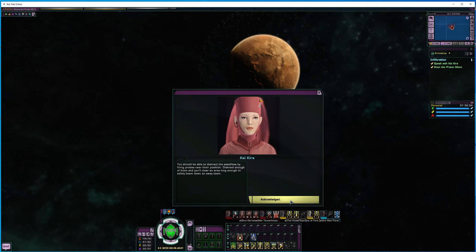Bring us into transport range, Helm. We're in position. I recommend we bring some pattern enhancers along. Local interference can make it tough to get a lock on, and we might have to leave in a hurry. Agreed. The doctor and I are ready to beam down when you are, though I can't say I'm thrilled to see that moon again.